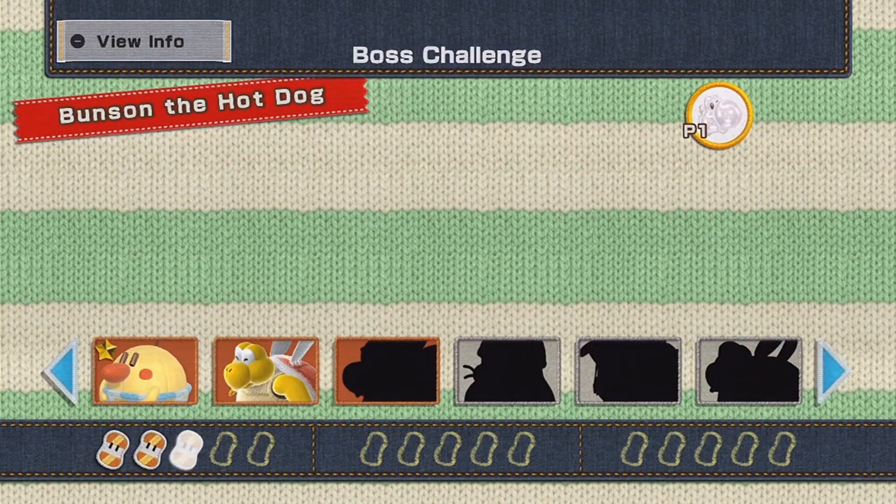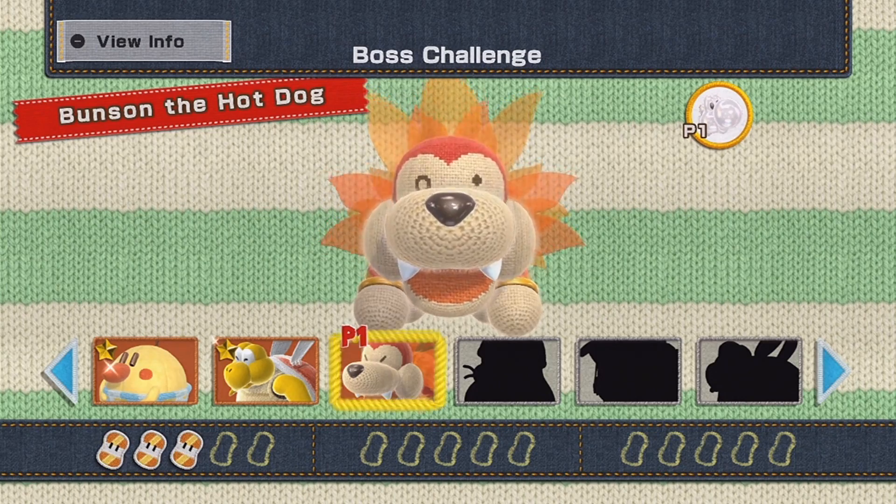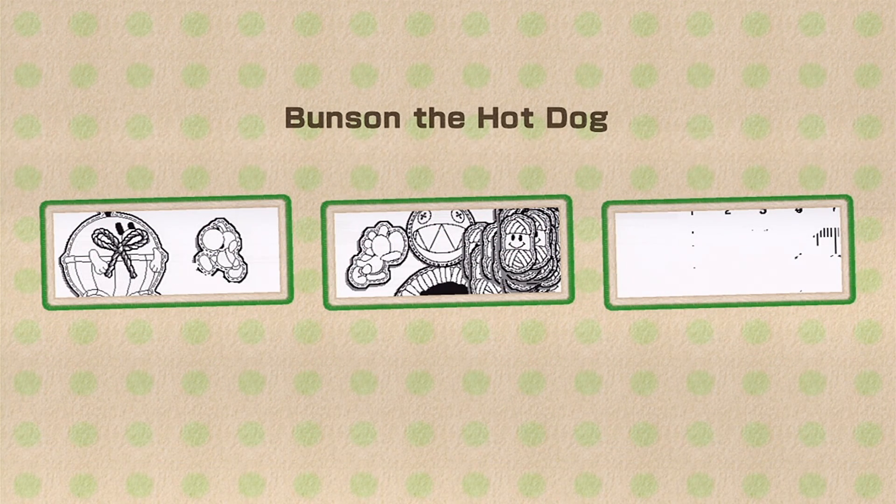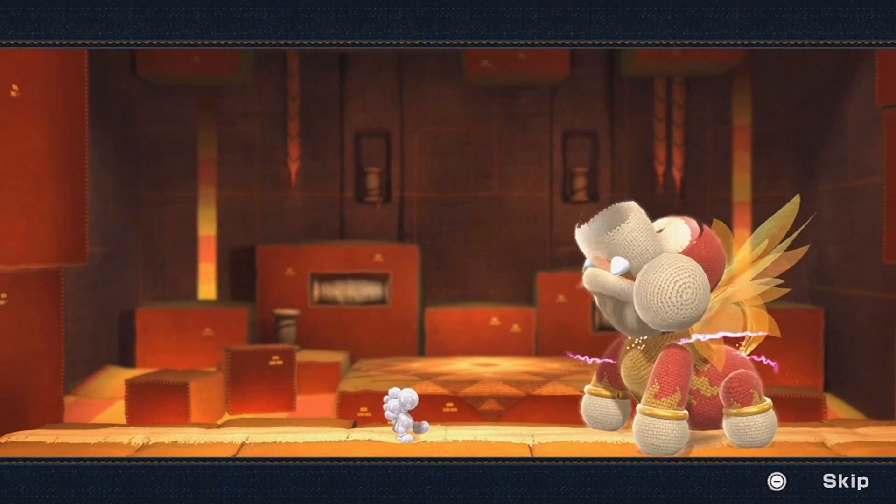So that's three boss fights so far. There are twelve boss fights in this game — six worlds, two boss fights per world. Here we go — Bunsen the hot dog! That's right, I remember you. You were in the trailers. I remember joking about how your name is hot dog. Good times. Now I'm ready to defeat you once more, but this time as a Shiny Platinum Yoshi.